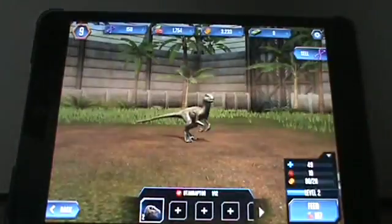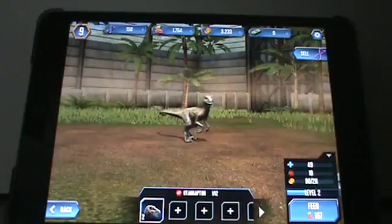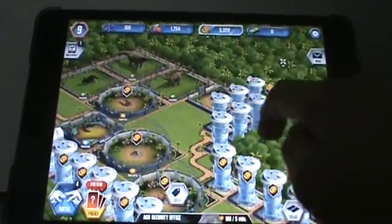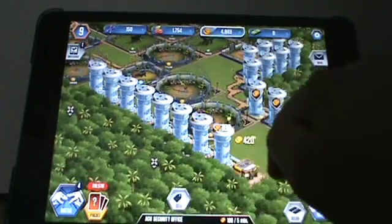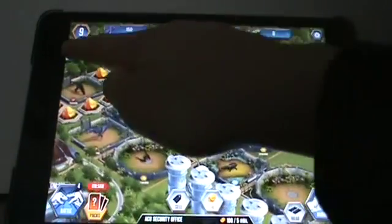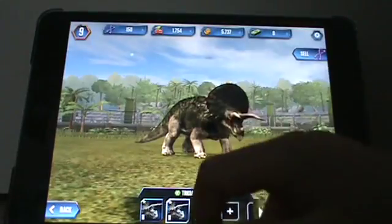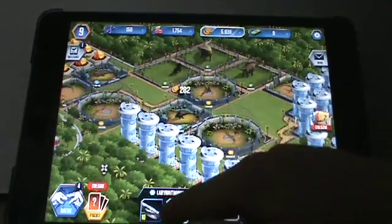Then we have a Utahraptor - I just call it Utiraptor. These things are towers; they generate me money every five minutes, giving me a hundred coins per tower. That's how I get coins in the game. My mission right now is to have two dinosaurs at level 20 or higher, which is going to be my Trikes once I put them together and level them up.